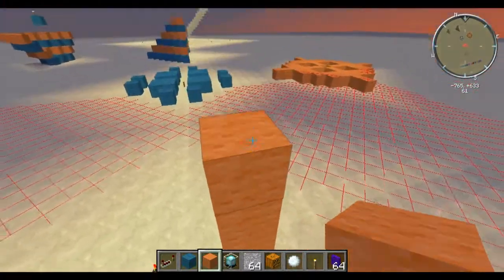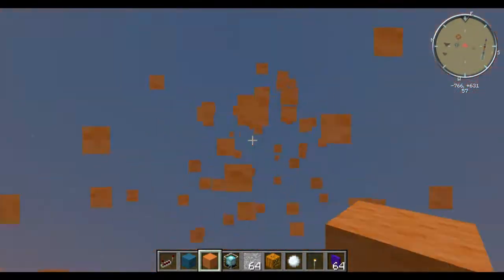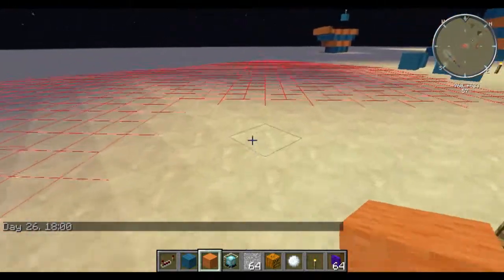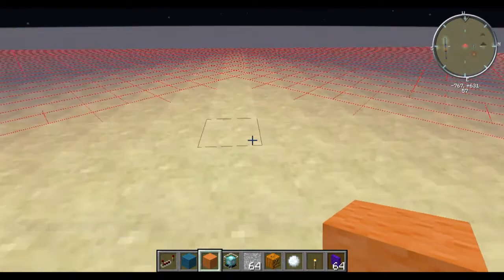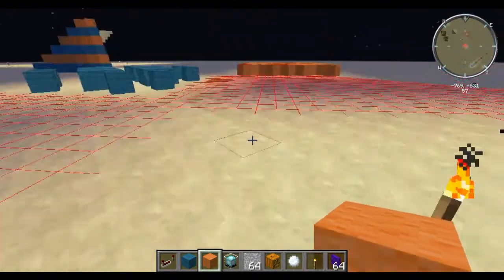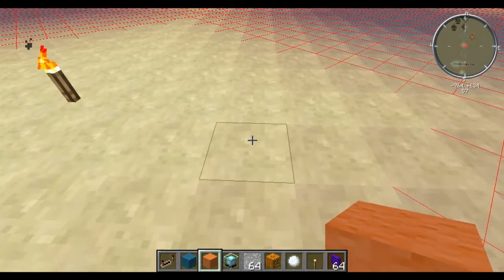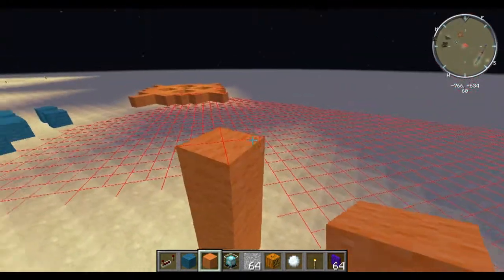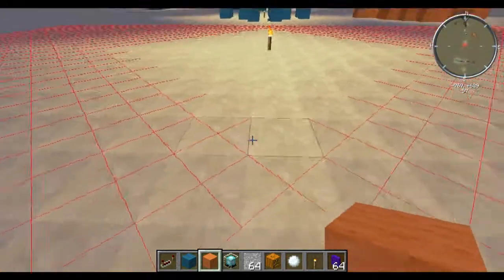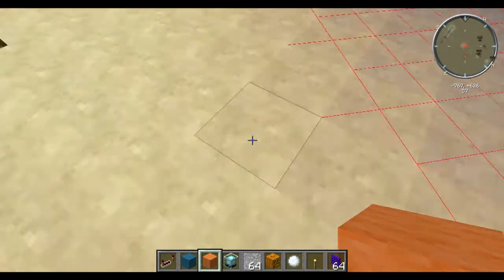But if you place blocks up like this — if you stack them up, doesn't matter how high you go — that will actually not affect the light levels any more than if you just had one block there. I also want to say that any of these light levels with the blocks affecting them, all the stuff I'm saying only holds true for the light at the level of wherever the light source is. So the torch is on the ground right here, so all these light levels I'm talking about are only going to hold true for the light levels on the ground.